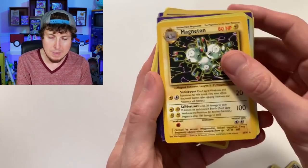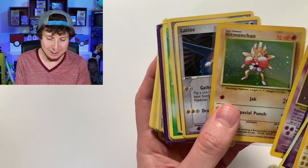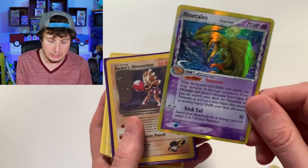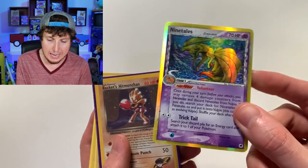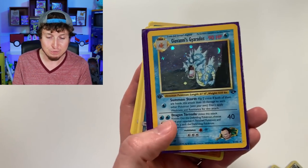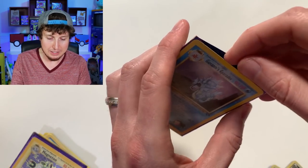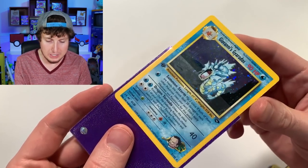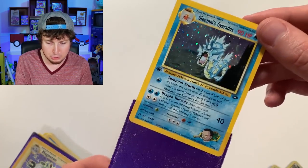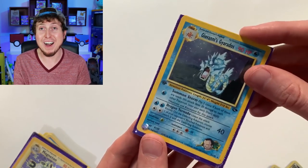Magneton, we got Crobat, Gengar — how you doing, Gengar? Hitmonchan, Latios and Latias, Celebi, Ninetales Delta Species — now that one's looking a little rough, a lot of scratches, but I'm still going to show it some love. Rocket's Hitmonchan, Giovanni's Gyarados First Edition — are you kidding me? I'm going to take that one out of the sleeve as well. I do believe there is some scratches on the holo foil, but that's still really nice. First Edition Giovanni's Gyarados.